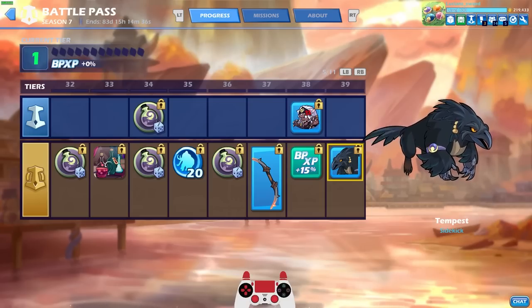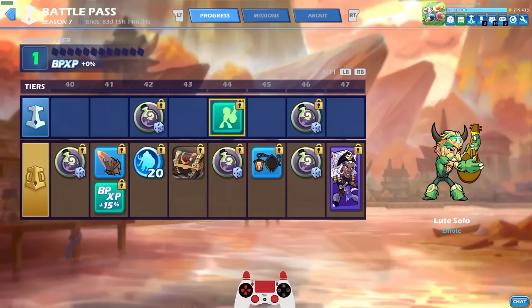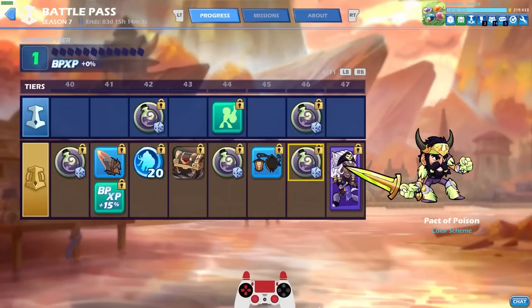Some birds become sidekicks, others become legends. We have Dwarven Forge Katars — pretty cool. Another chest. Chests are everywhere in this — a lot of them are mimics. Then we got the loot solo, actually very similar to some of the emotes from the third battle pass, the Viking Valhalla battle pass. Candlelight's Glow UI theme — that is so cozy and fantasy. I absolutely love it.